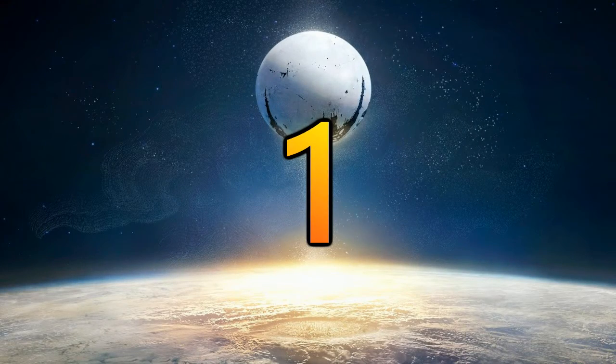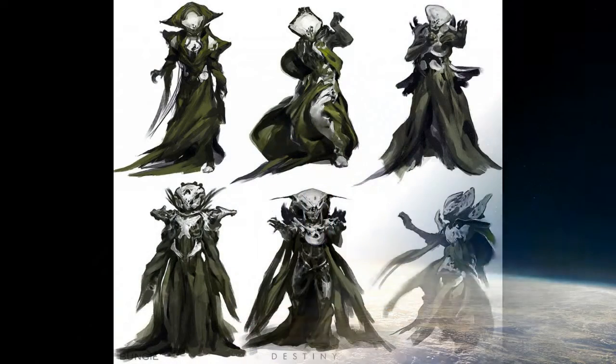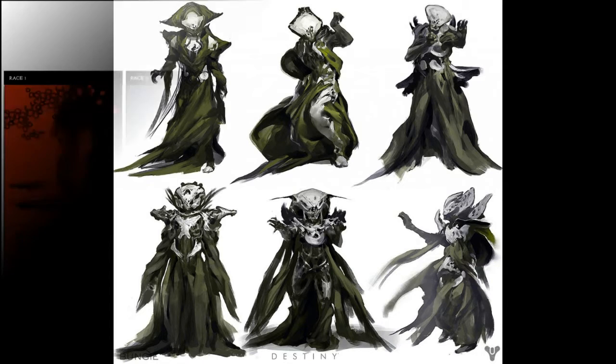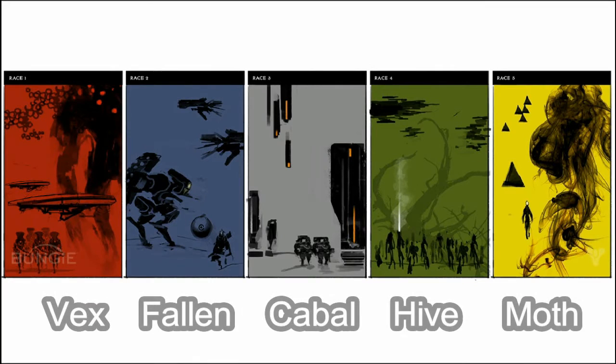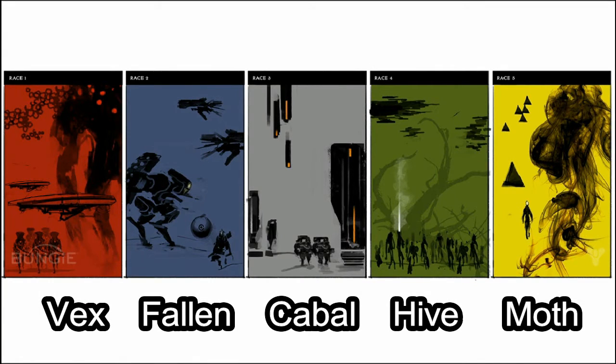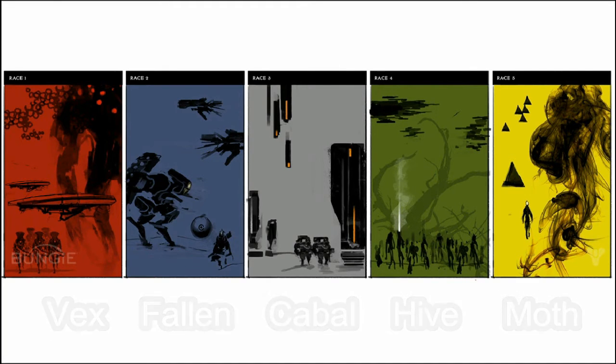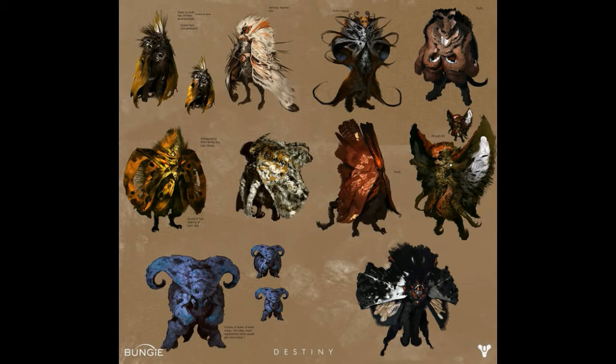Finally we have reached the top spot for this video. For this one I'm going to put the concepts of a moth race of enemies. This race is actually kind of a mix between moth and humanoid figures, and it's something I've spoken about before on multiple instances. Some people believe that this is what the Hive race becomes when they don't take on the worm, but it's possible that they are in fact their own individual race as well. We can tell from this original piece of art that they were going to be one of the five major factions in the game.